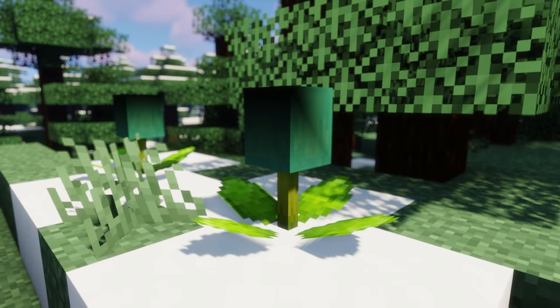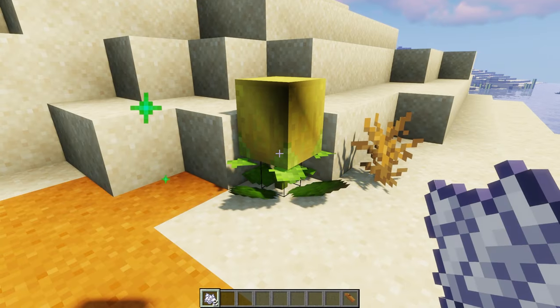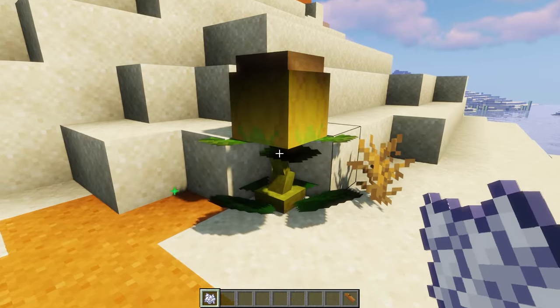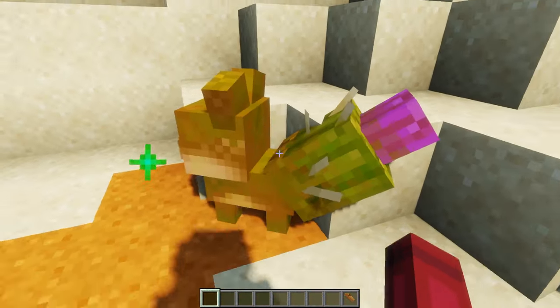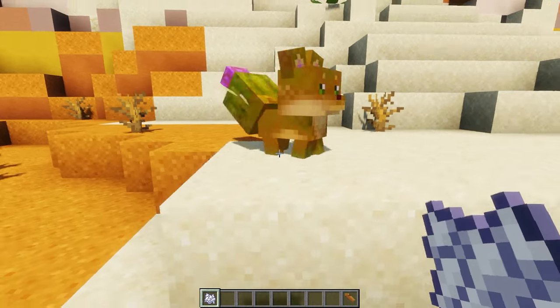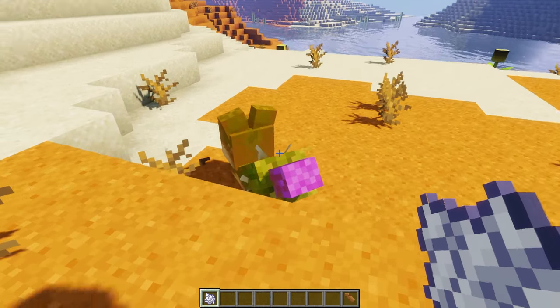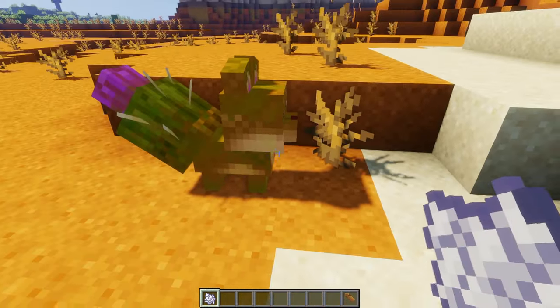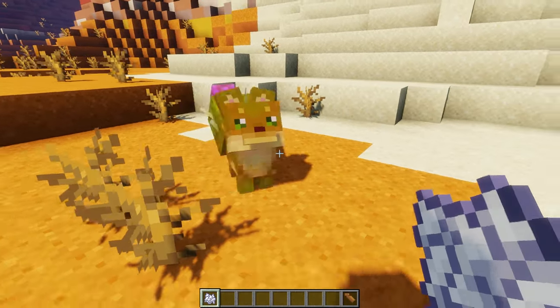They can also be found in swamps, mountains, taiga, and mushroom biomes. Seeds grow into pods when bone-mealed 4 times. They will grow into a baby fox when bone-mealed 1 more time. The baby foxes are small and quite cute. They hatch from pods and will follow anyone holding bone-meal and can be tamed using it. They have characteristics that show what biome they originate from, like the desert baby fox having a cactus on its tail.